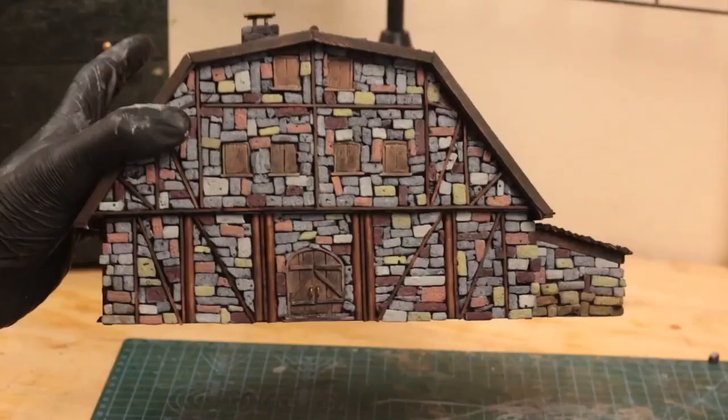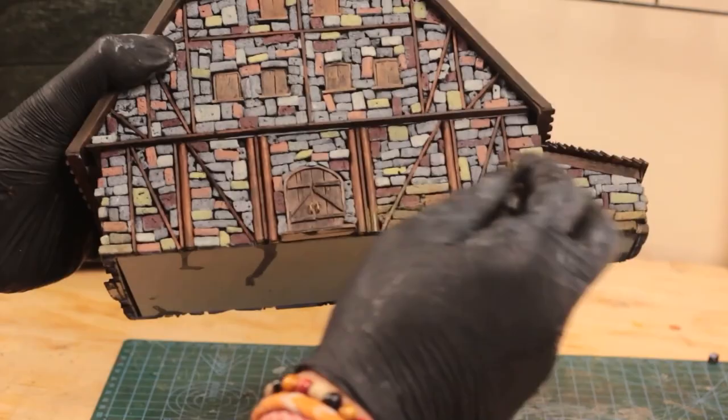Before I was done, I applied some mud green weathering powder to the bottom parts of the build to represent accumulated dust and dirt.